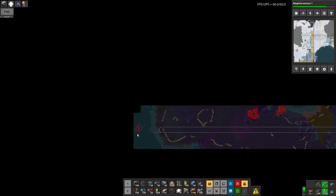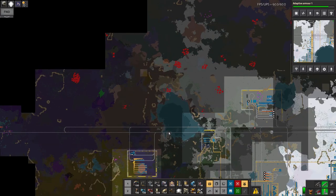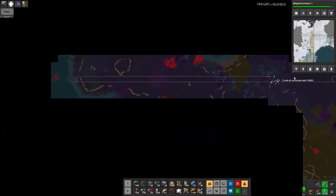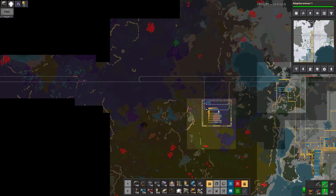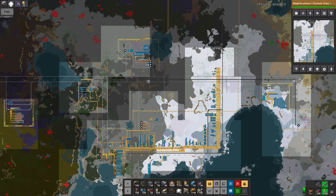Whether it's worth going all the way across this lake out here, I don't know — we'll decide that later. The other thing I need to do now, now that I've got the rail backbone out there, is go out and explore a bit of this area with the car. Then try and liberate — basically take out any biter nests that are going to be in the way of my offsite smelting and my offsite circuit production.